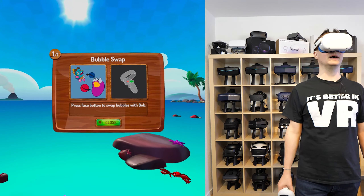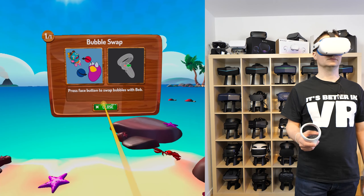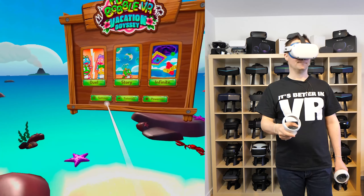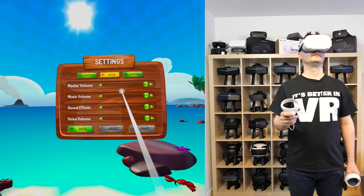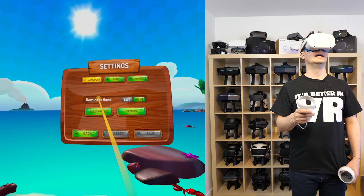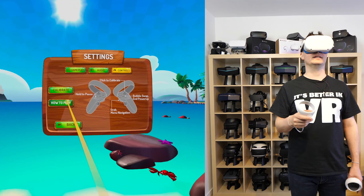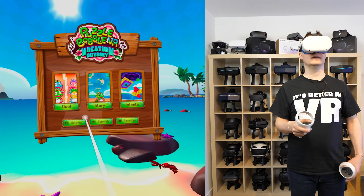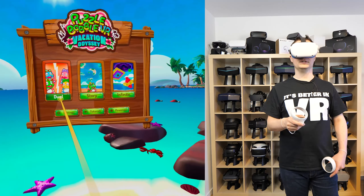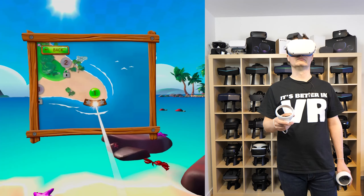Press the face button to swap bubbles with Bob. Let's check out the settings — dominant hand is right. Controls, calibrate, how to play — we've seen that. Oh, we can also play it in multiplayer duel mode! There's also Story and Infinite modes. Let's go for Story.